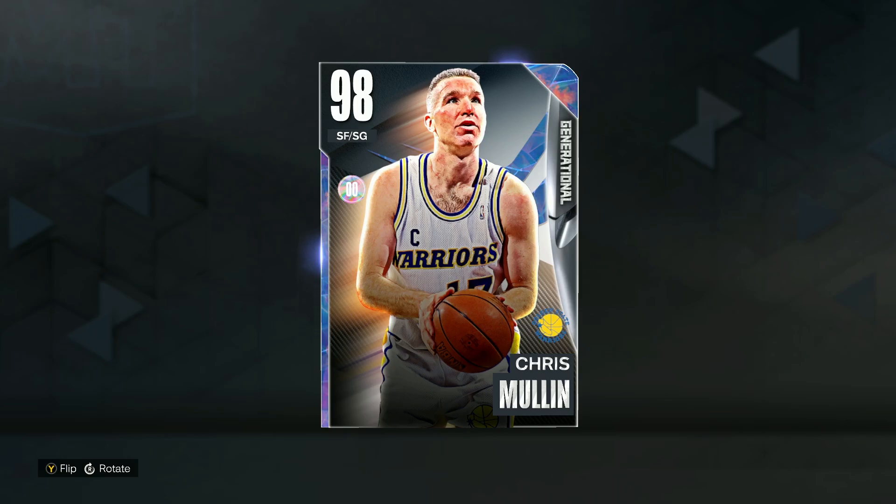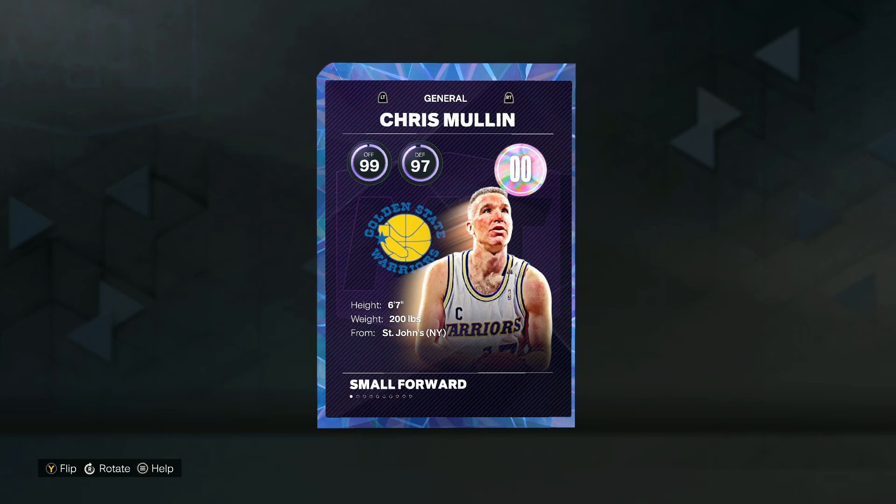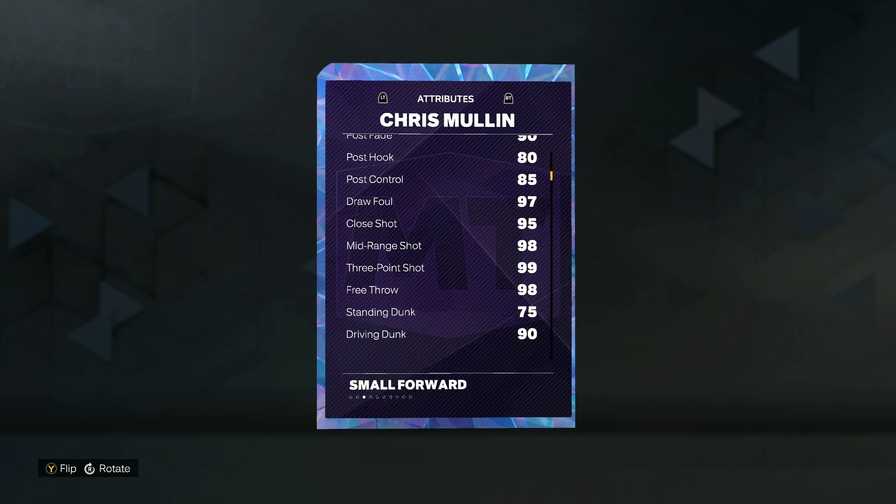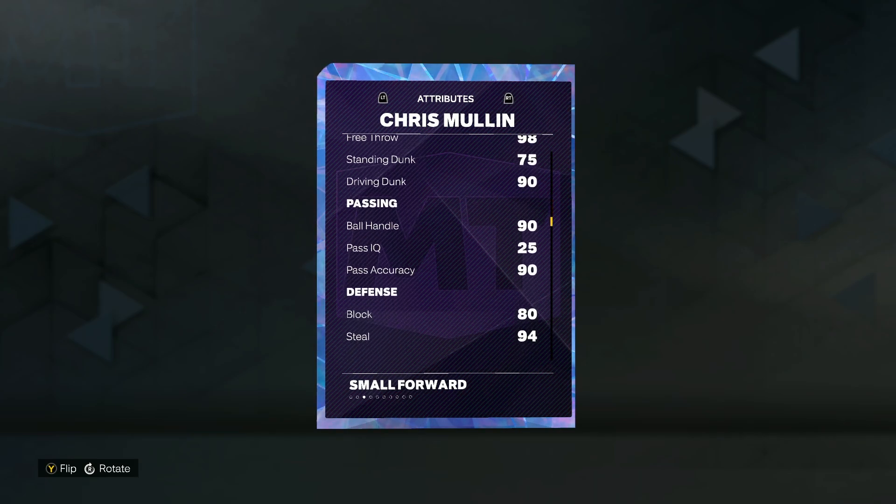In this video, we got a gameplay on the new Galaxy Opal Chris Mullen in NBA 2K23 MyTeam. He's going to be a 98 overall small forward slash shooting guard, and he is 6'7", so not a bad height for that shooting guard position. Chris Mullen's going to be an absolute sniper with a 99 3-ball, 98 midrange, also a 90 driving dunk and 90 ball handle, which is pretty good for a Mullen card.